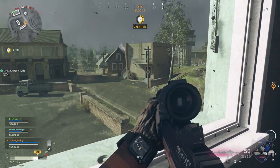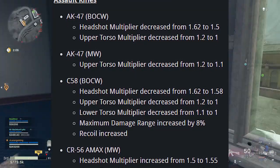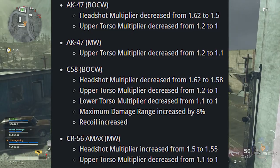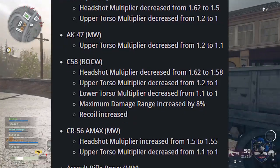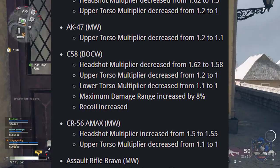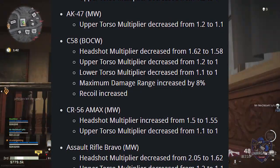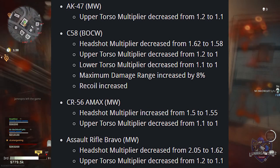Now a whole bunch of changes to weapons to balance time to kill in Warzone. Starting with the AK-47: headshot multiplier decreased from 1.62 to 1.5, upper torso multiplier decreased from 1.2 to 1. The AK-47 Modern Warfare version: upper torso multiplier decreased from 1.2 to 1.1. The C-58: headshot multiplier decreased from 1.62 to 1.58, upper torso from 1.2 to 1, and lower torso from 1.1 to 1.